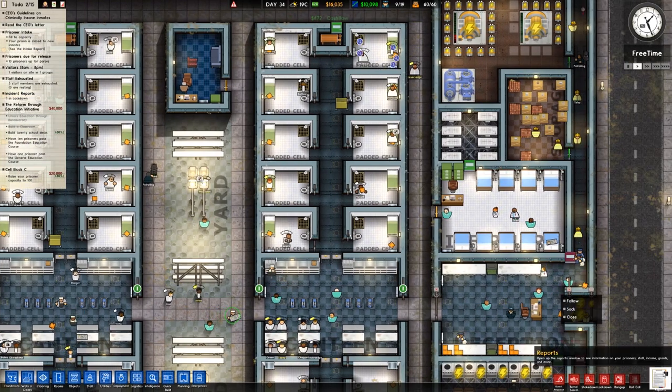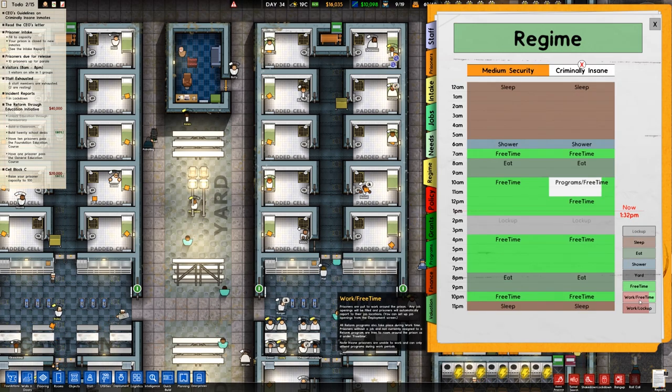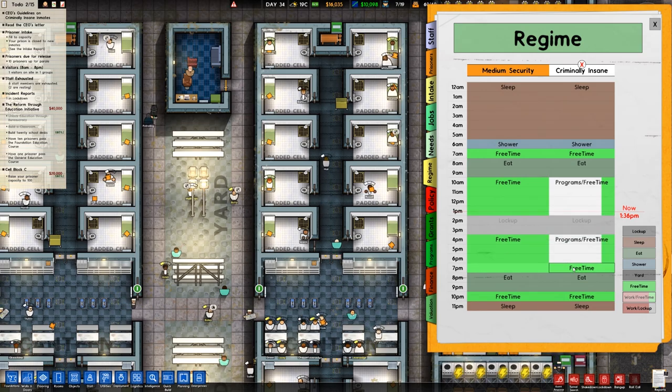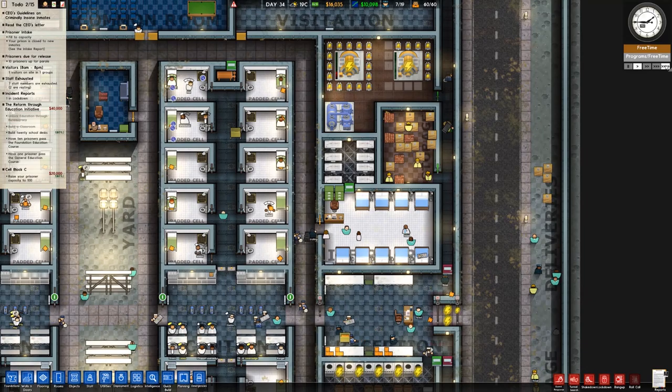Finally — the warden says prisoners have settled down now, so we can put them back on our usual policy. Regime — programme and free time. There we go. I'll wait until it is 2 o'clock and then reschedule all the programmes, and that should be pretty much done.